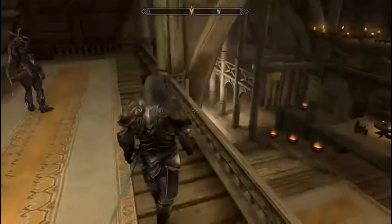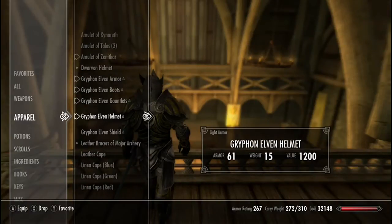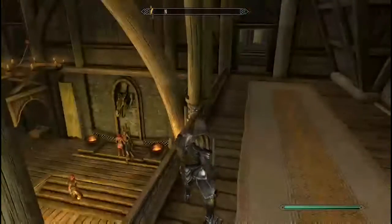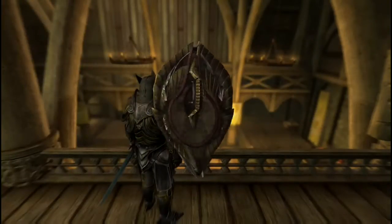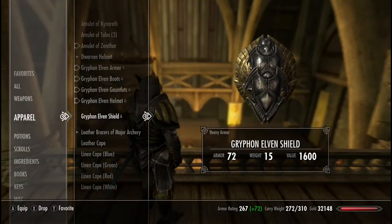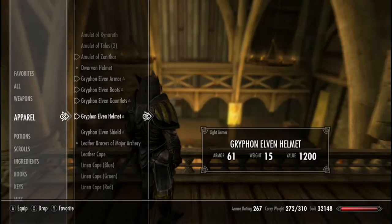It only took me a couple of minutes, but bear in mind that is a master level lock. That's the only real challenge in this mod — then you just get it and it's yours. It's really really good. You've got Griffin Elven Armor, Griffin Elven Boots, Griffin Elven Gauntlets, a Griffin Elven Helmet, and also a Griffin Elven Shield. The shield sort of disappears when I sheath my weapon so I can't give you a great look at it.